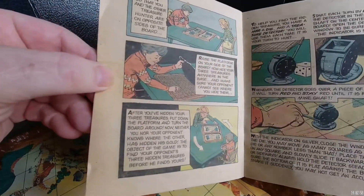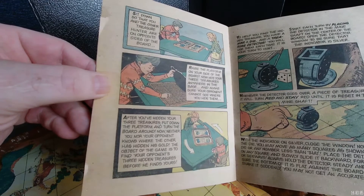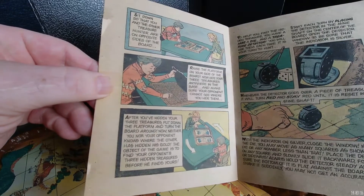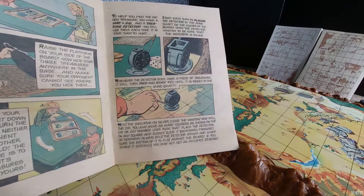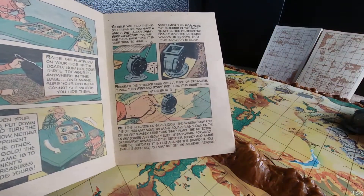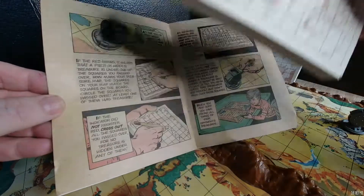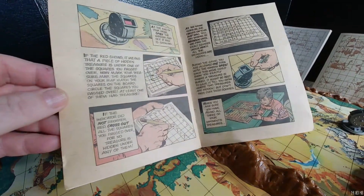The comic book also shows how the game is used. You hide the little gold nuggets - you get six of them - three go under your side of the board and three go under the other side if you're playing as a game. Your opponent sets theirs in the little holes and you set yours, then you turn the game around so that you don't know where they were placed and he doesn't know where yours were placed. You use this little finder to actually find the gold, and these little pads record where you've gone over the land.